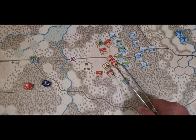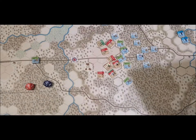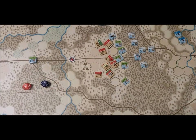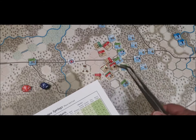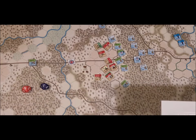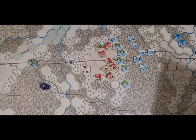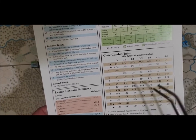Odds are three to two. The British have plus two, plus three for Cornwallis, plus five total, minus one — so that's a plus six. Rolled a one, plus six is seven — that's a D result, disrupted. They fall back.